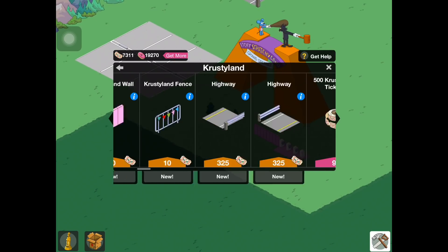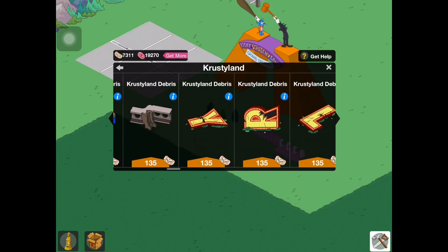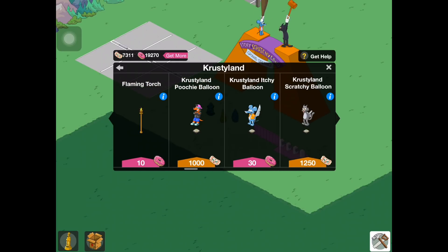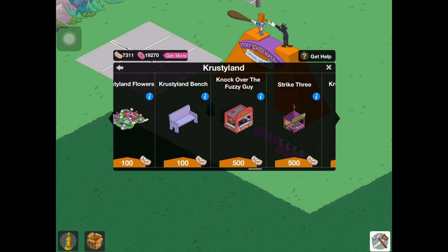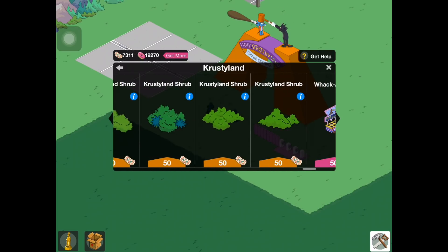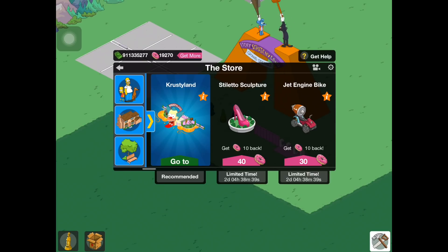That's it for all the new stuff. Now we have the ability to place down all of this Krustyland debris — it just has a generic Krustyland debris name. Different Krustyland statues, bumper cars, different junk and different signs and stuff from Krustyland. We also have all these different balloons and stuff from Thanksgiving, different themed items and other things like that. So basically nothing from Krustyland got lost, which is good. We still have these different Krustyland shrubs and the gift shop, the Krustyland burger, and all the different little games and stuff.